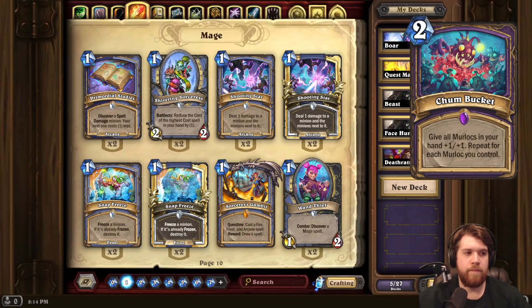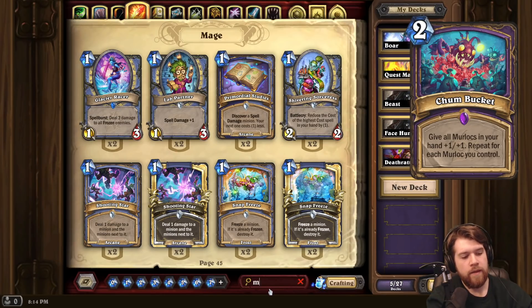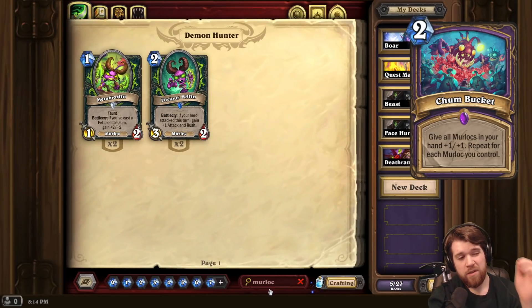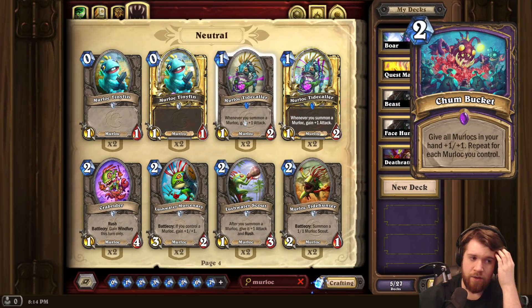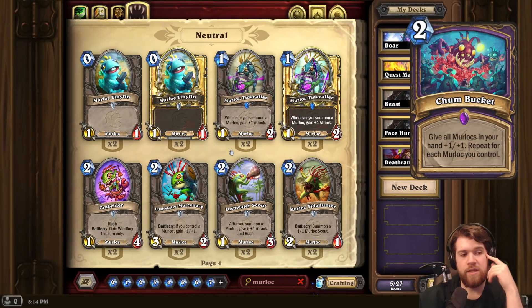Next we have Chum Bucket for Warlock. Two mana. Give all Murlocs in your hand plus 1/plus 1. Repeat for each Murloc you control. Yet another Murloc card for Warlock, and kind of similar to the others — it just doesn't seem to fit that well with what Murlocs want to be doing. Historically, they want to play a Murloc on Turn 1, then a Murloc on Turn 2 that buffs the other Murloc. They want minions in play that snowball. And this kind of goes against that because you have to spend mana doing nothing to buff your hand.